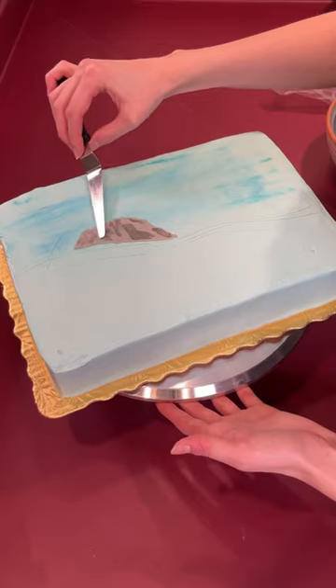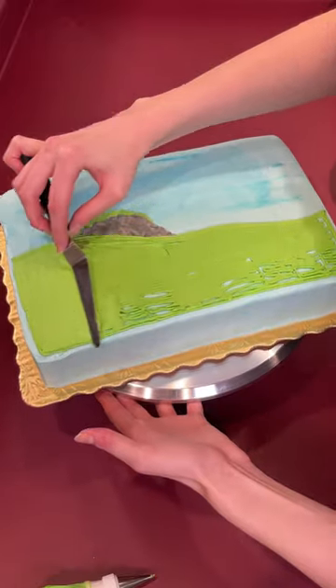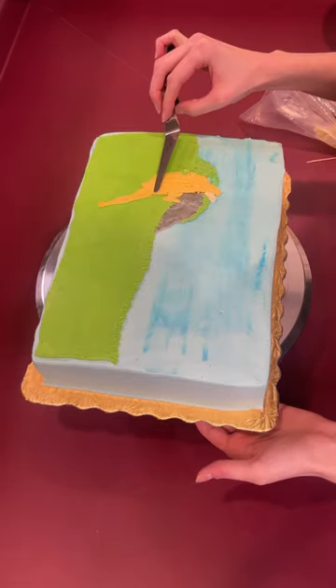Today I'm making a cake for my cousin's 10th birthday. His name is Harold, and he wanted a Fortnite-themed cake with Peely on it. For those of you who don't know, Peely is a character in the game that is a banana with legs and arms and a face, which is kind of horrifying but fun at the same time.